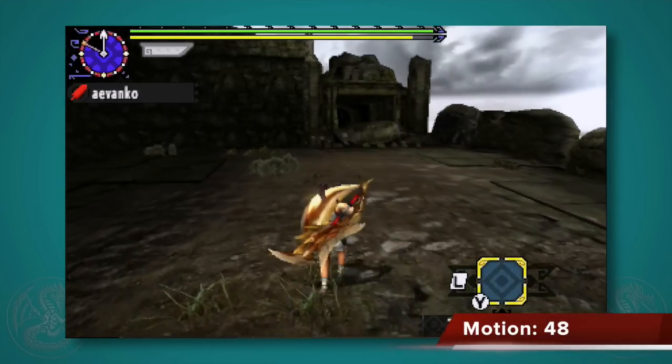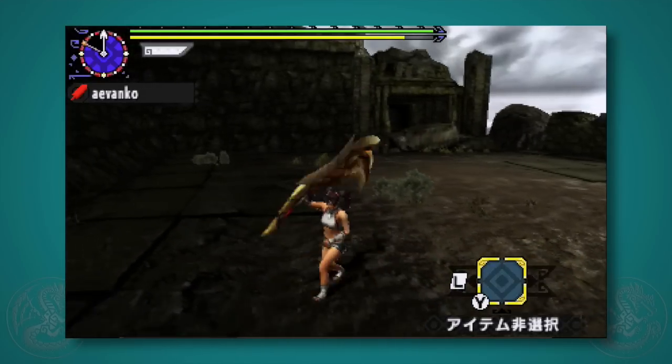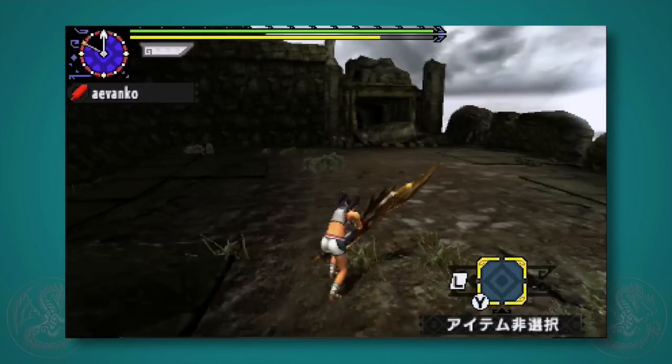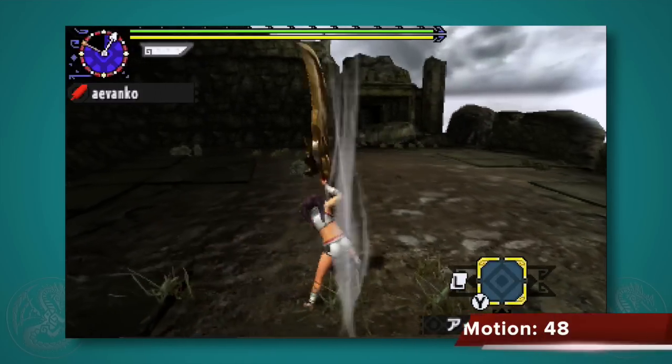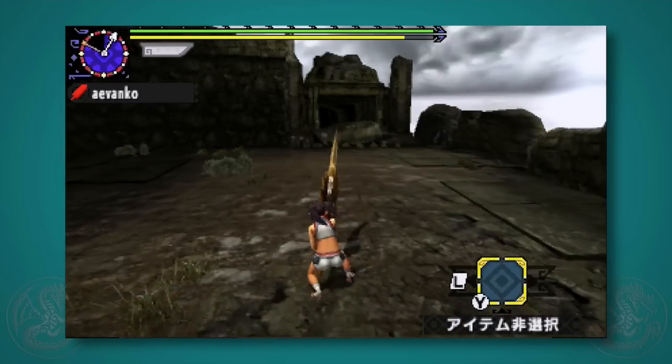The draw attack is really nice — if you don't have a big opening, just run in, hit the monster, and leave. With your weapon idle, you can tap X and not hold it down, and it will do a level 0, just a basic default sword strike. You'll never use this, but it's good to know what it is.